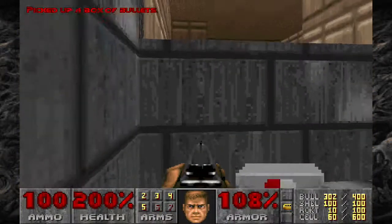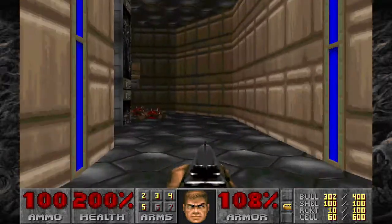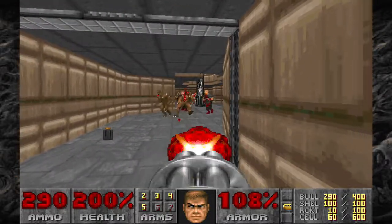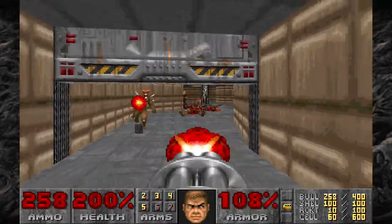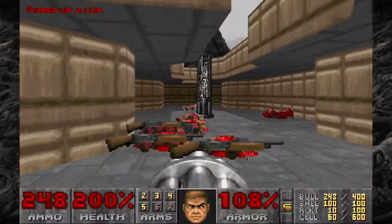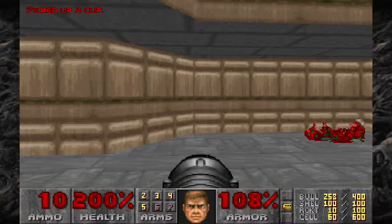More health and armor bonuses — not like I need them. Another chaingun and bullets. Break out the chaingun again, because it's time to drop a bunch more bodies. Nice. Best you got, huh? Nowhere near good enough. And now — rocket launcher time.